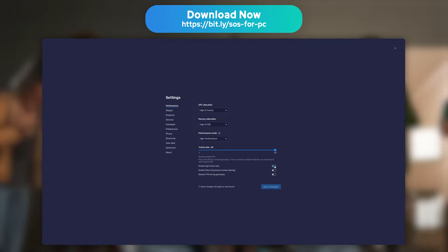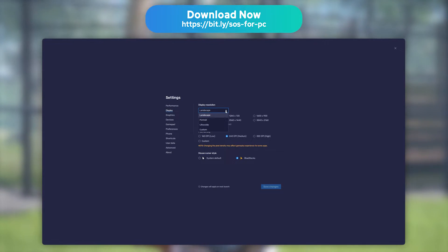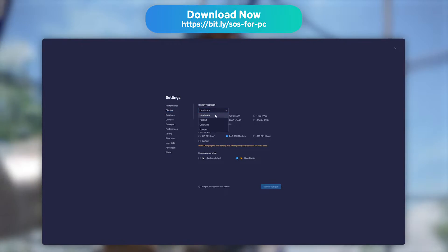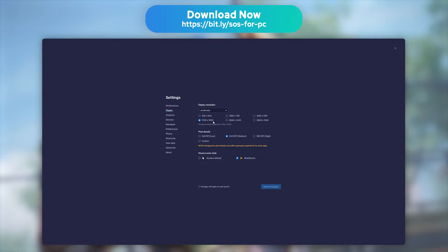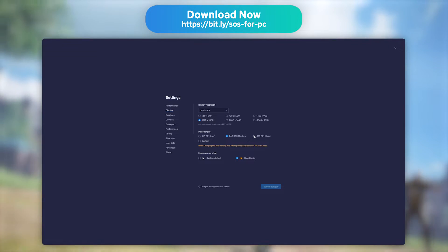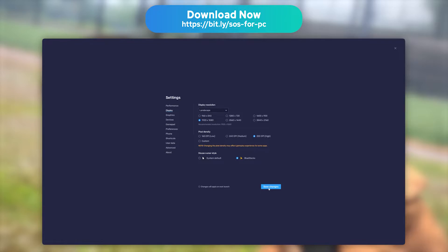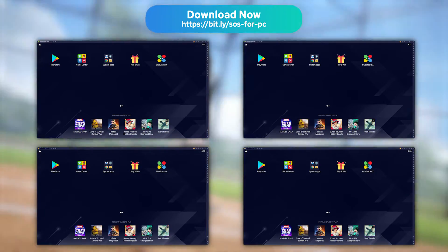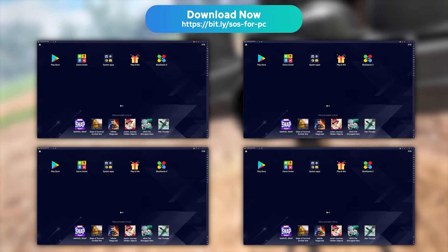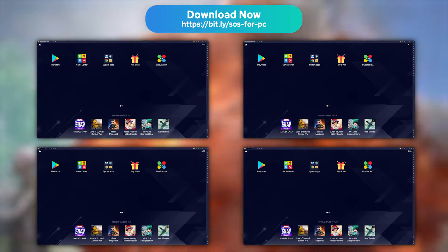You can also edit the screen resolution. To do so, go to the Display tab. You'll then get to pick between three display modes: Portrait, Landscape, and Custom. If you own a powerful PC, you can choose the 320 dpi option to get the most detailed image possible. As a last tip, BlueStacks allows you to launch your game in several instances, which is ideal if you wish to play several games at the same time, or want to use several accounts on a single game.